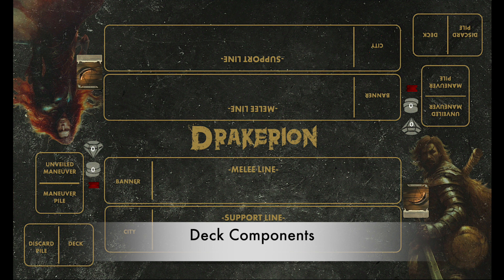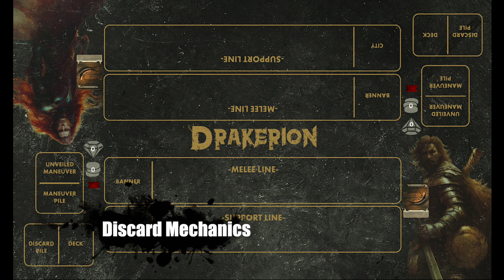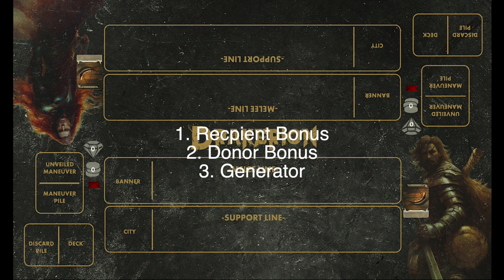First, let's take a look at the specific mechanics that developers have decided to put into this deck. When you look at the Prime Legion starter deck, the first thing you notice is many cards have discard in their text ability. This is indeed the core mechanic in this deck.